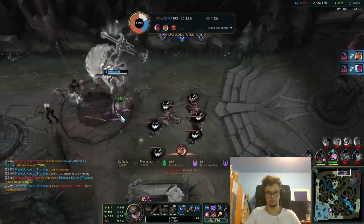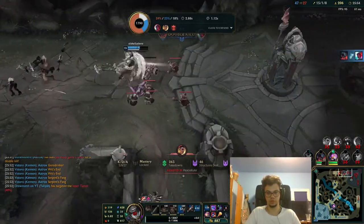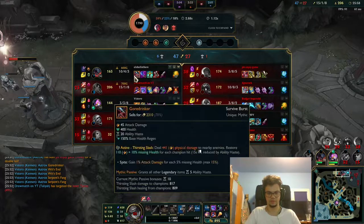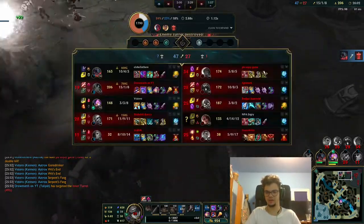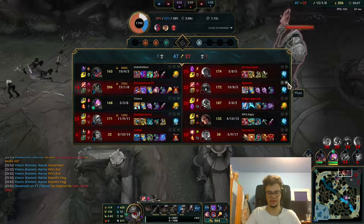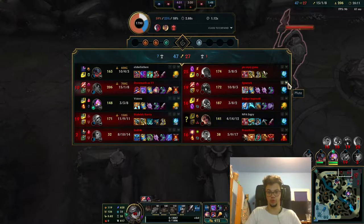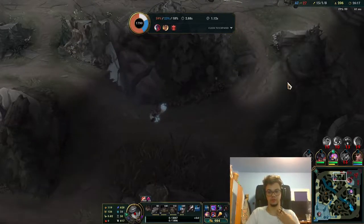It's a free win. I shouldn't have died there — I got flanked by the Rell-Yone combo. That's not a problem. I gave a lot of gold, but I think it's too late for them to win because we have a late-game Aatrox, a late-game Tristana, and Swain ult of all things. We're very good. 15 kills — going for my blue and then the top-side camp.